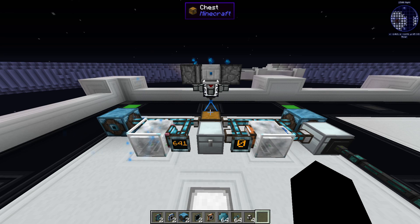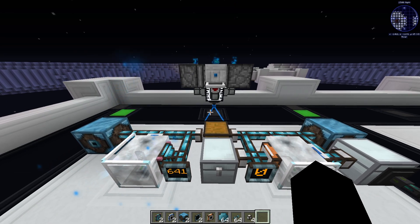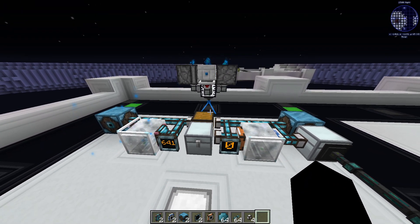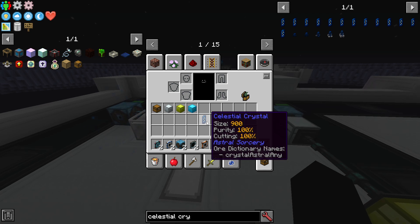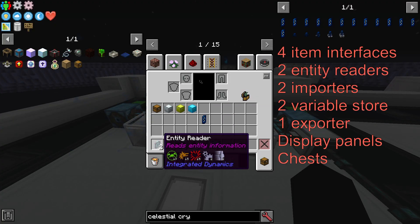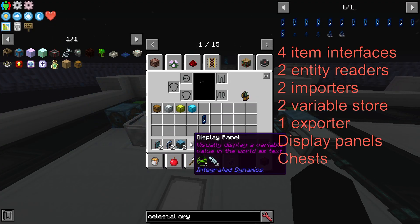Before moving to the step-by-step tutorial, we need to prepare. First of all, make sure you have a steady source of liquid starlight. Second, you will have to manually get a celestial crystal with maximum purity. Third, we will need a few Integrated Dynamics items.